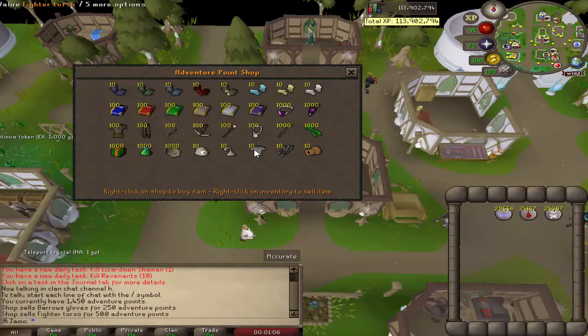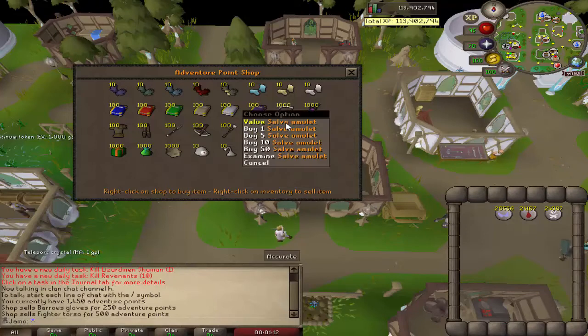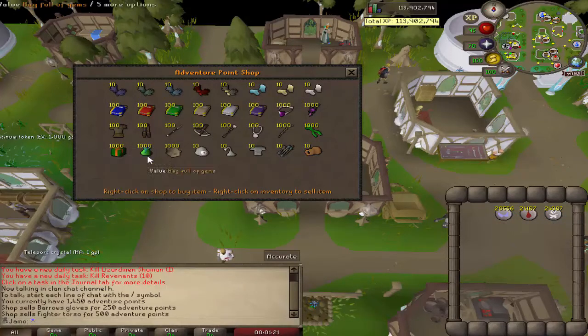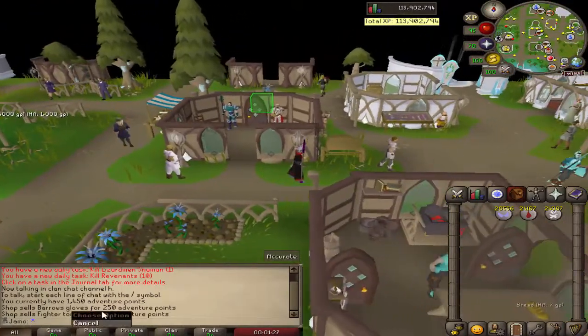The main things you want to buy with adventure points are some of the untradeable stuff like your barrel gloves, your torso, some of the unlockables like the dream staff. You're going to want the salve amulet, and if you lose any of your starter sets you can get those pieces back. If you have everything you need, there are a couple of things you can get afterwards, and more things will be added over time.